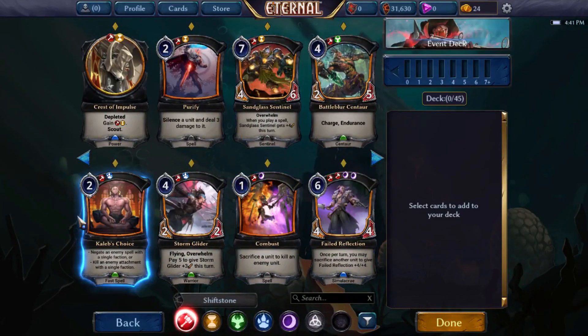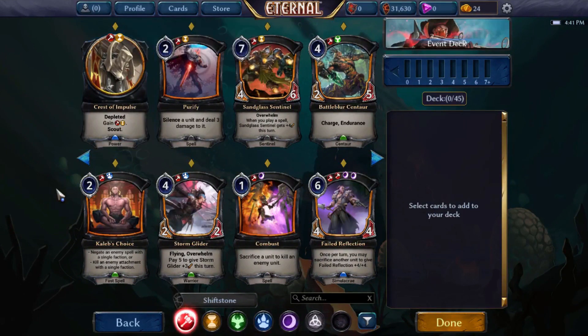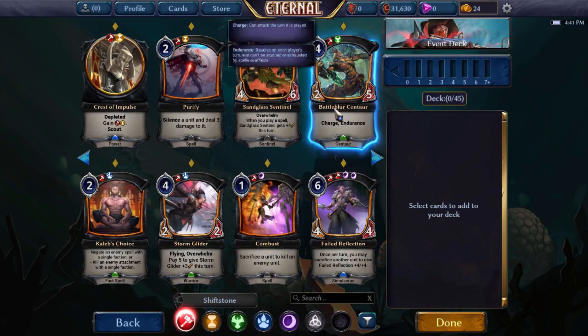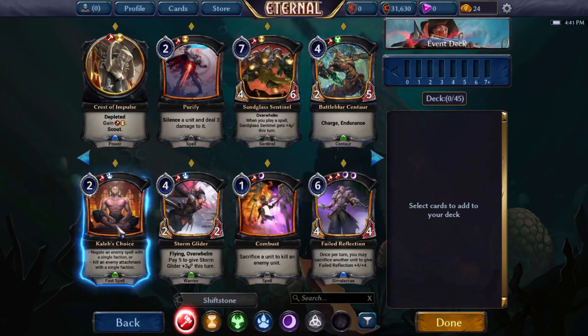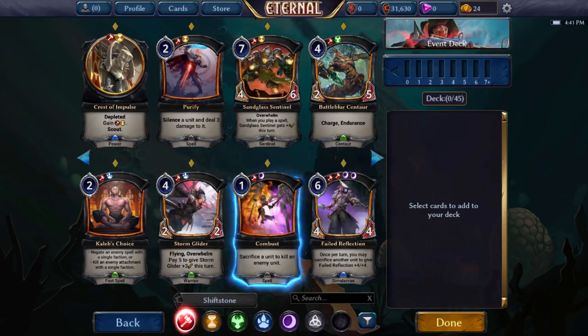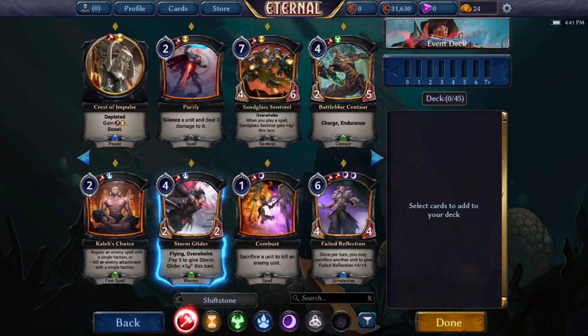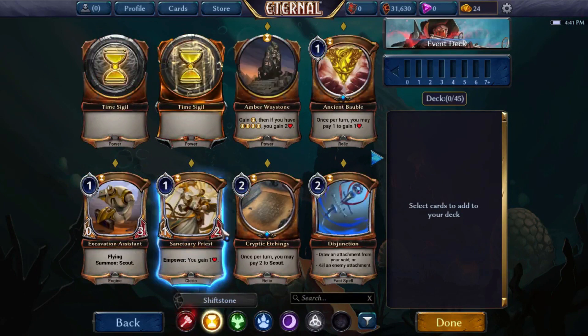Looking at multi-faction cards — having Crest of Impulse is nice to splash fire in a time deck, so we can probably play Purify and Into the Furnace. There's also Battle Blur Centaur if we end up in justice. Skycrack has two good cards in Caleb's Choice and Storm Glider, and Stone Scar has Combust and Failed Reflection.